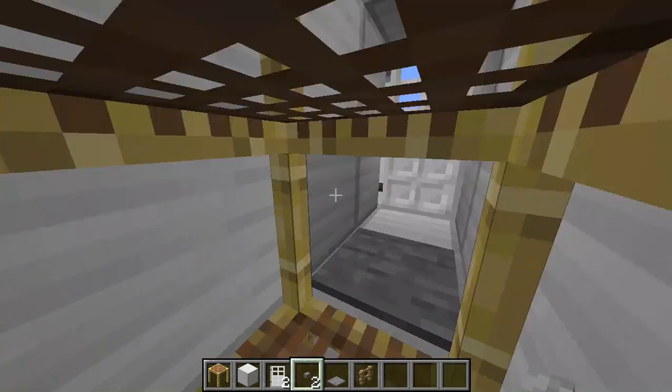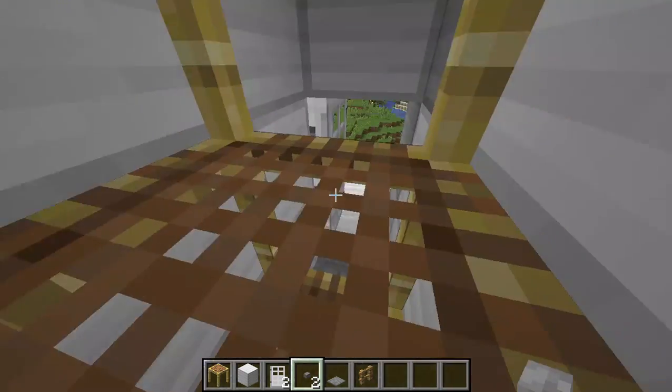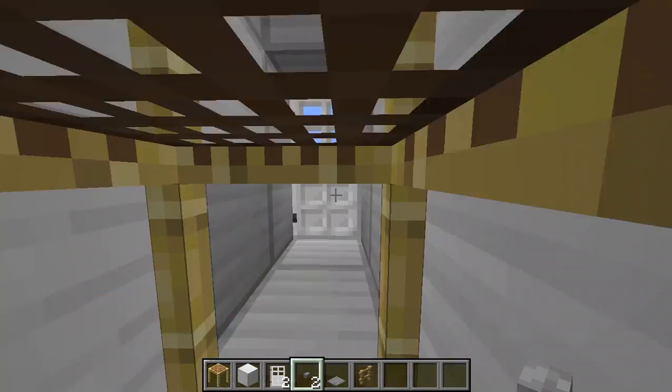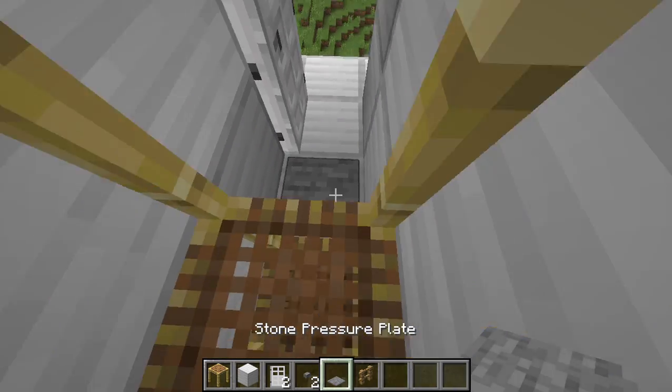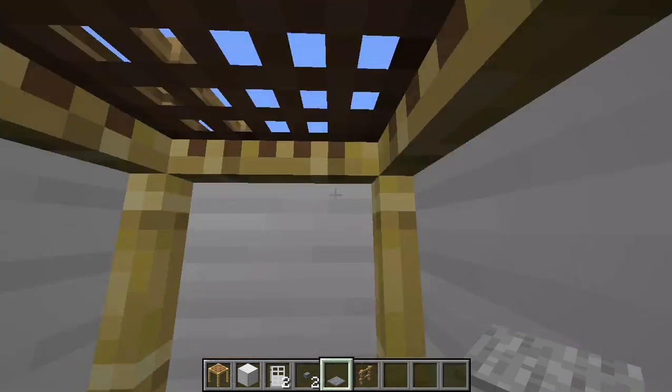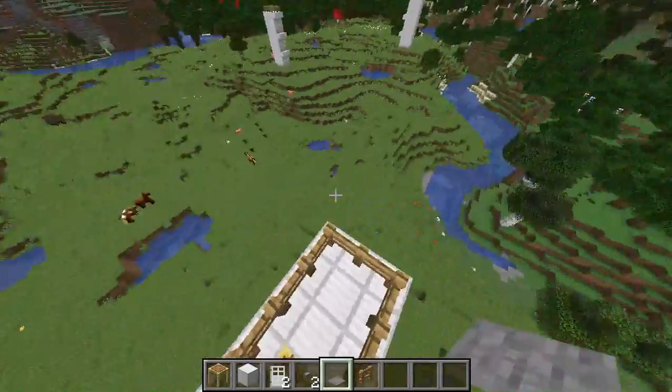You can go up to this level if you want, come out, go up more — we need a pressure plate there — and come up to the little lookout area. It's really cool.